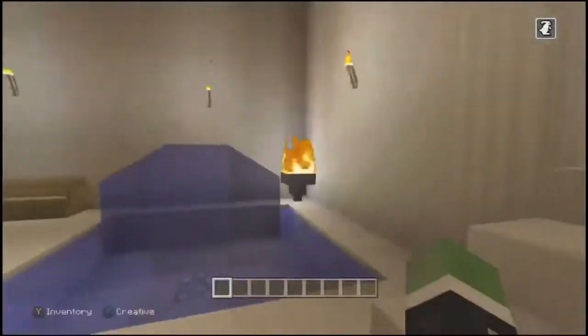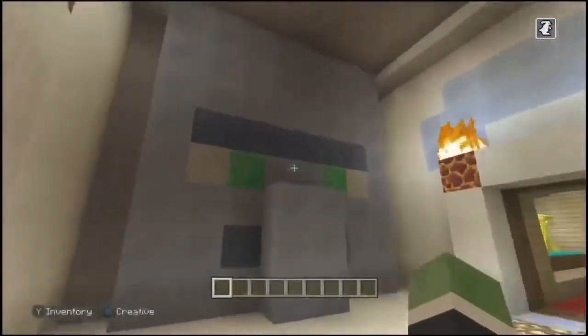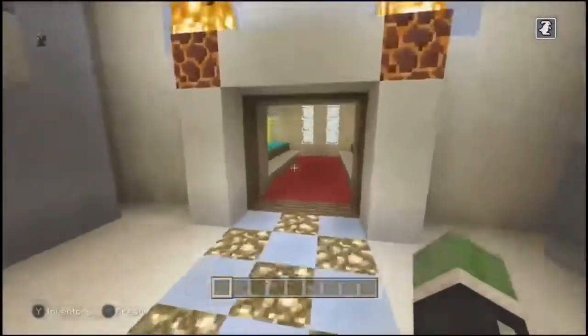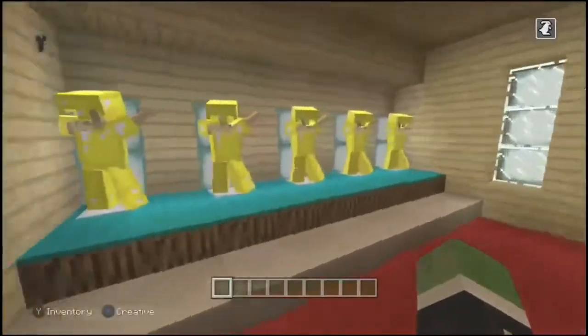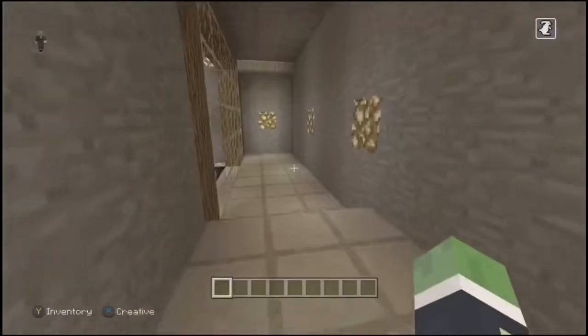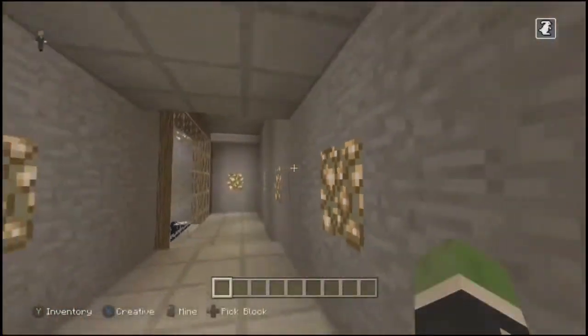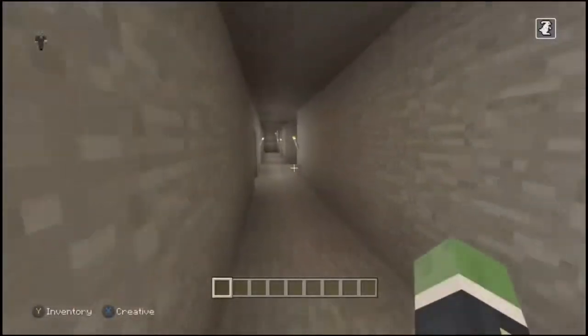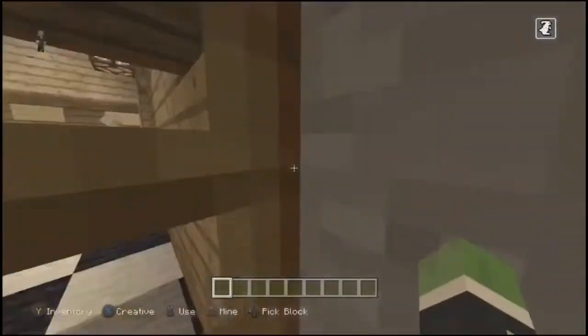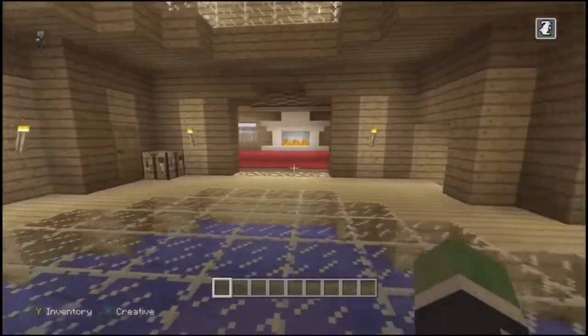We have the white fountains room, we have the sculptures room, and then we have the dabbing disaster room. And then over here we have the fossil room where the fossil is. So if we go up here, that's the house.